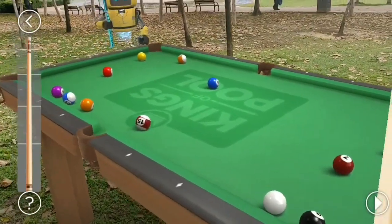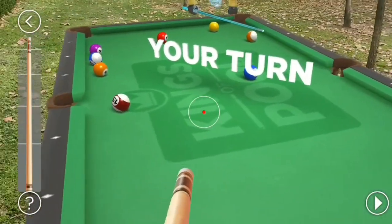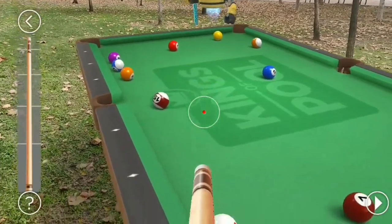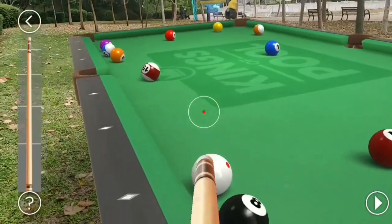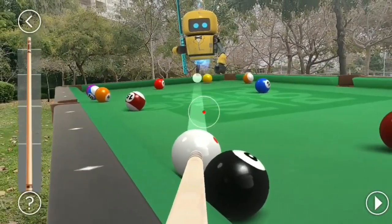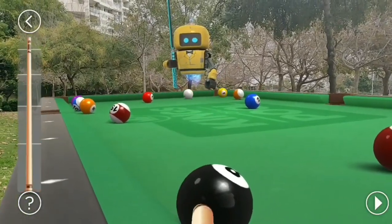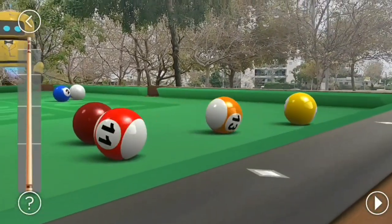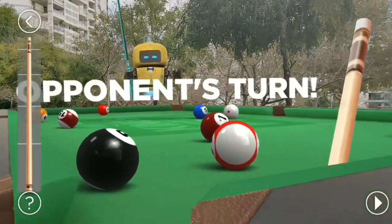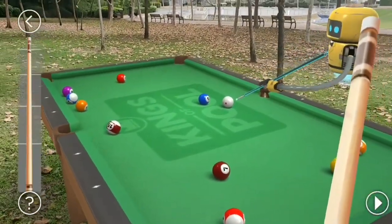Now let me put the black ball in. In terms of visuals, the game looks fantastic — just look at this, a truly realistic experience in augmented reality. It just looks great wherever I play it. I wish there was haptic feedback when you hit the cue ball, but it just feels good. No matter which angle you look at it, it looks fantastic.